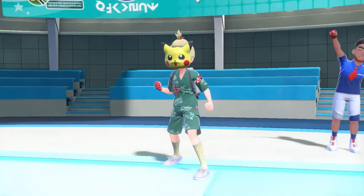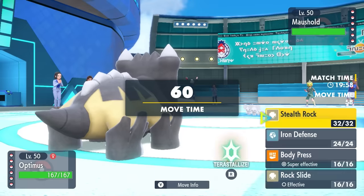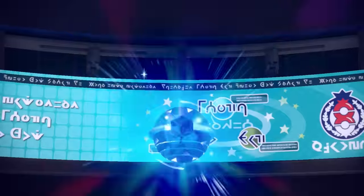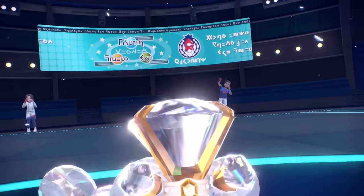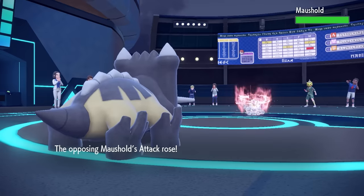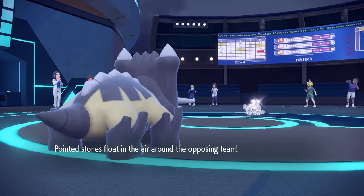My opponent leads with Maushold. The wholesome mouse family looks innocent but is absolutely evil. Luckily I have lead Bastiodon who can take hits and freely set up Stealth Rock. Turn one they commit to Tera Normal — looks like they want a Tidy Up. They go for Tidy Up, getting basically a free Dragon Dance, while I set up Stealth Rock. The reason I'm not worried about being set up on is my Red Card Bastiodon.